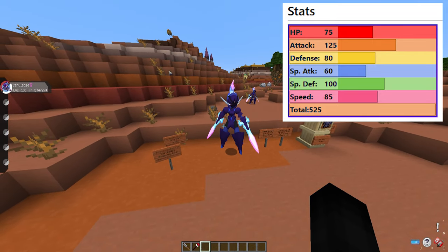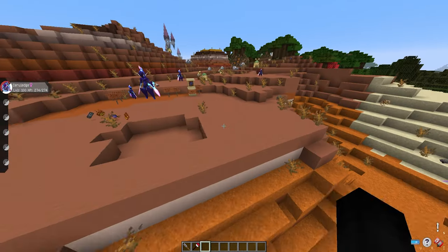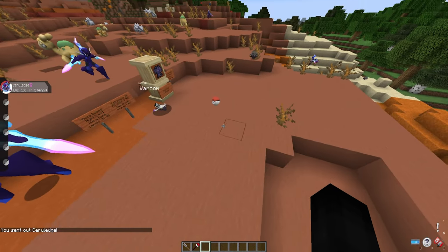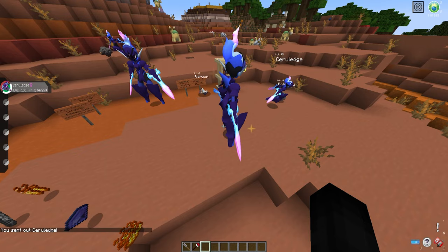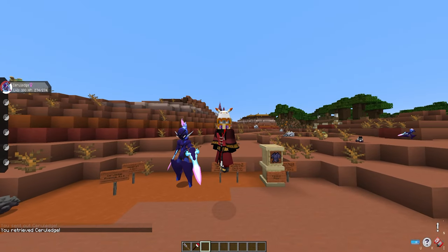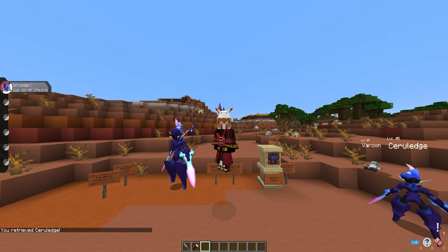Attack is the key stat because his signature move is attack-based, so it's good to train him up in that if you so desire. Shoutout to the Mega Metagross boss that just spawned over there! Either way, that is how you get Ceruledge in Pixelmon. His shiny variant is in the mod as well — you can get a shiny, it'll be the same rates as any other shiny in this mod. Hope to see you all in the next video, have a great day everyone, stay safe!